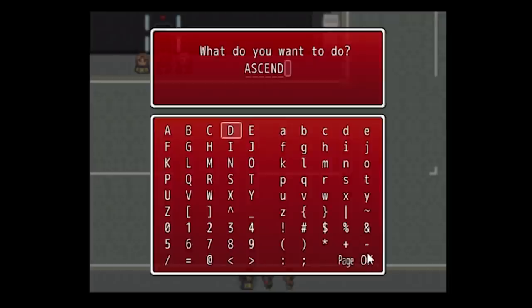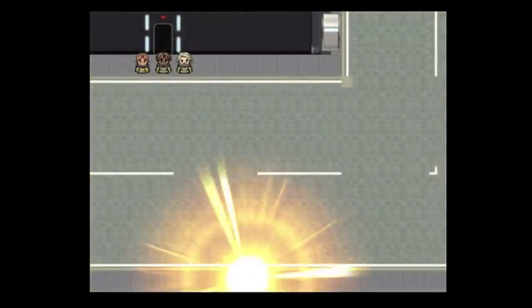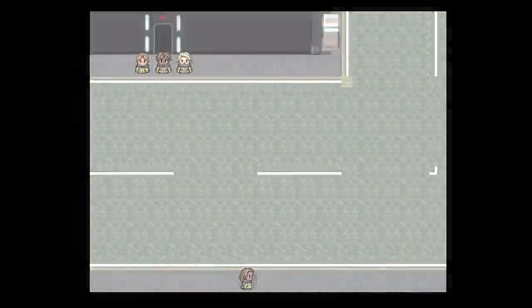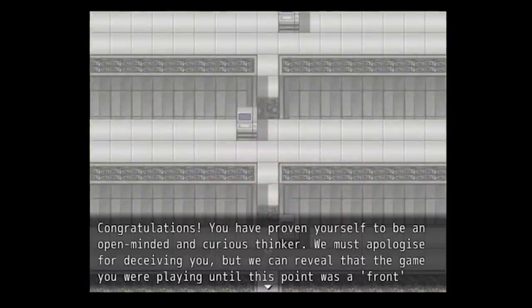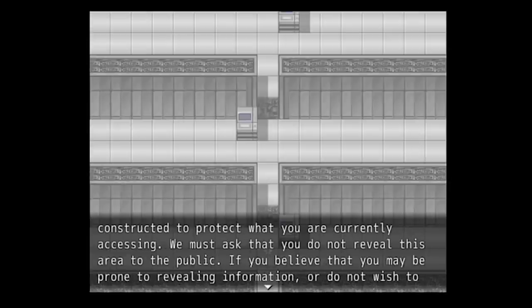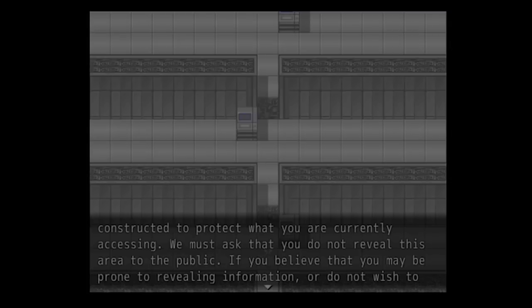Kanye Quest: Ascend is kind of a rabbit hole of its own with plenty of explanation videos. Basically, if you play Kanye Quest and at a certain point type 'Ascend' into a text box, you will be taken to a whole new part of the game. The game reveals that this is the 'real game,' then asks some really personal things from the player, like their address. This was believed to be tied to a cult religion called Ascensionism, but it is more likely an abandoned ARG.